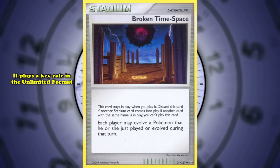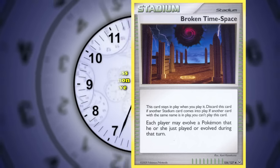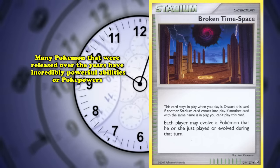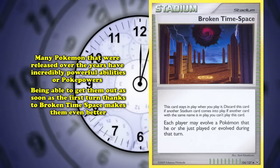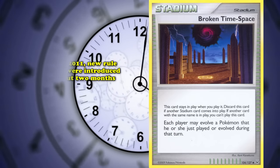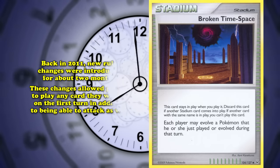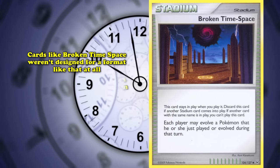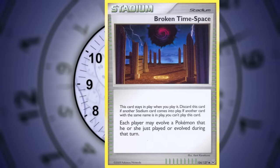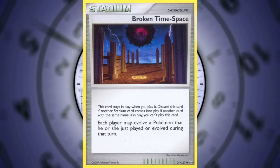The main reason for Broken Time Space's inclusion on this list is its key role in the Unlimited format, which includes every card ever released. A format spanning 20+ years of Pokemon TCG releases is bound to have broken interactions, and being able to get powerful Pokemon out on the first turn makes them even better. In 2011, for about two months, new rule changes allowed players to play any card and attack on their first turn. Thanks to cards like Broken Time Space not designed for that format, TPCI had to step in for an emergency mid-season rotation, restricting cards to HeartGold and SoulSilver onwards.